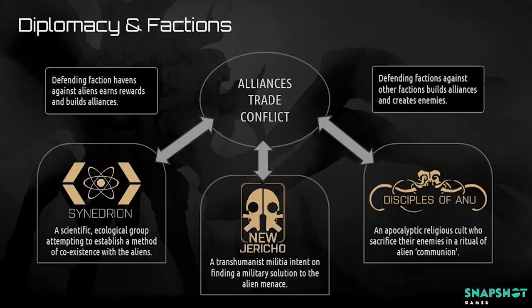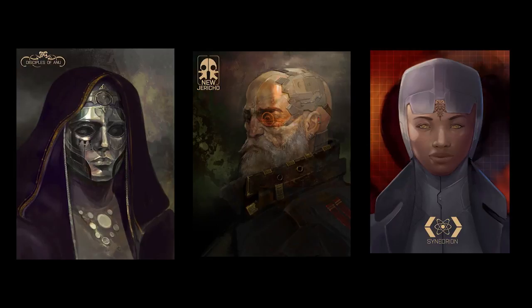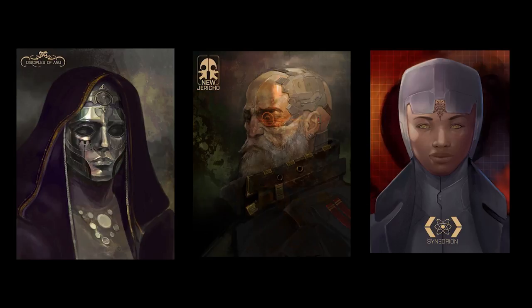Next to scavenging, diplomacy will present the player with another potential means of gathering resources. The player can broker trade deals, exchange basic resources, items, research, and even personnel. Some havens may also make special requests, asking the player to carry out certain missions or provide protection against looming threats, offering special rewards as payment. Diplomacy will lead into potential alliances, further expanding the player's area of influence, while also potentially granting access to greater rewards, some of which may be exclusive to certain factions. But the player will want to choose their allies carefully, because that choice is also likely to determine who will end up becoming their enemy.